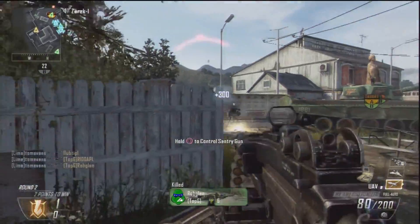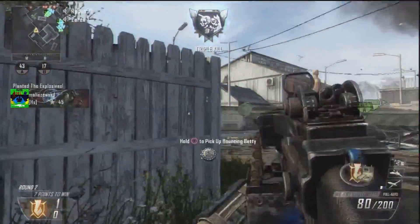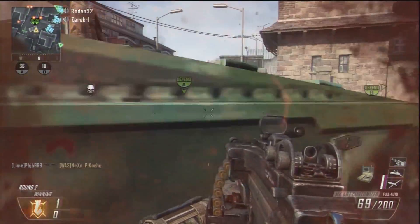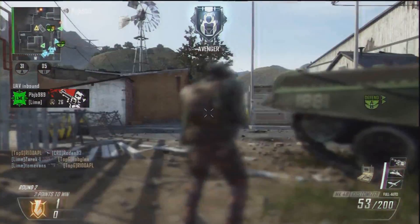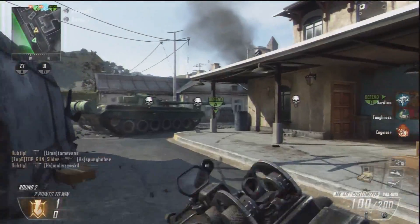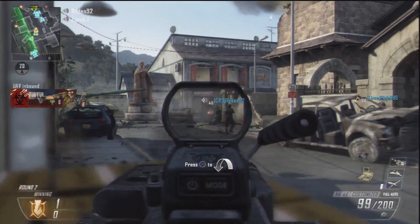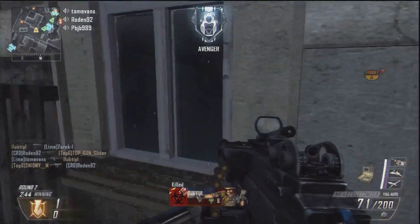I'm normally a support player anyway — I like to run low kill streaks, get UAVs up, run sentry guns and lightning strikes. You can see in this part of the gameplay I'm set up behind the tank. Getting set up in cover is key because when you're out in the open you can die very easily. What you need to do is get as far advanced up the map as possible and find solid cover to fire support over the objective.